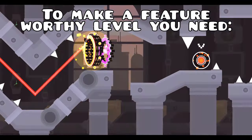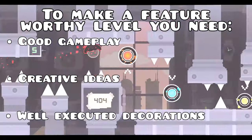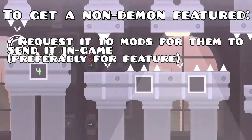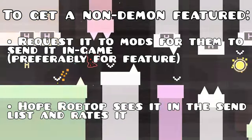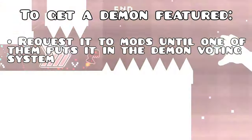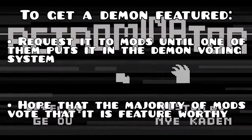So, to summarise this entire video: if you want to get a featured level, you have to make a level with good gameplay, creative ideas, and well executed decorations. Then, if it is not a demon, you request it to mods until one of them sends it and pray that Robtop chooses it from the send list. Or if it is a demon, you request it to mods until one of them puts it in the demon system, then pray that it gets voted to being a rated level. And finally, thank you all for watching, and I wish you all the best of luck with getting a featured level. Don't give up and keep refining your skills.